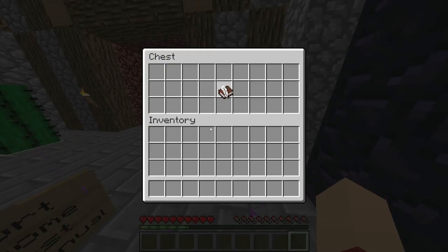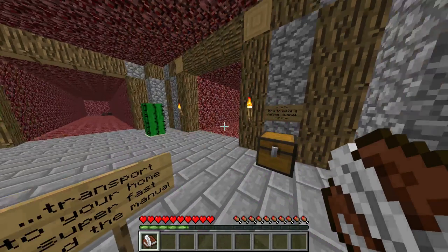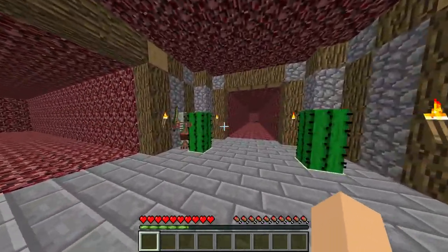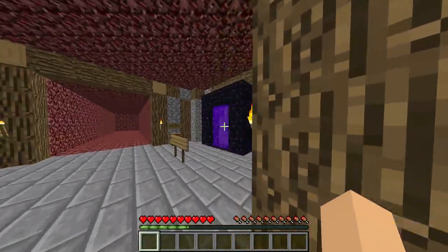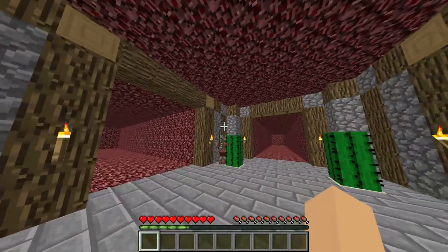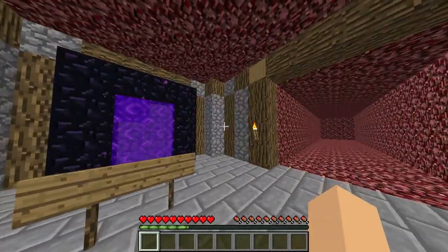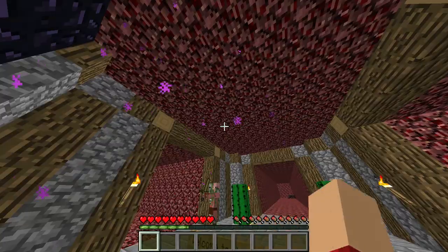Welcome to the nether hub, where you can transport to your home super fast. There's a manual in here that explains how to make a nether tunnel. Make sure you read it carefully, otherwise you'll mess it up. There'll be portals leading to everyone's homes. This portal here leads to the nether hub — it's just a simple setup, nothing too impressive.